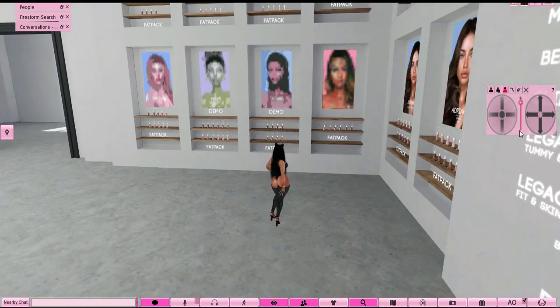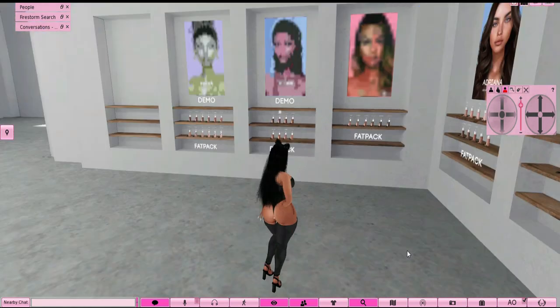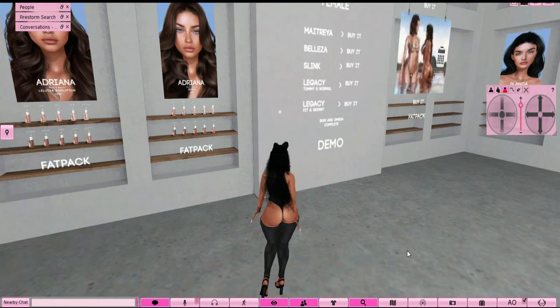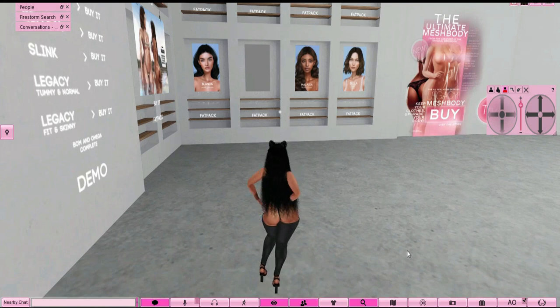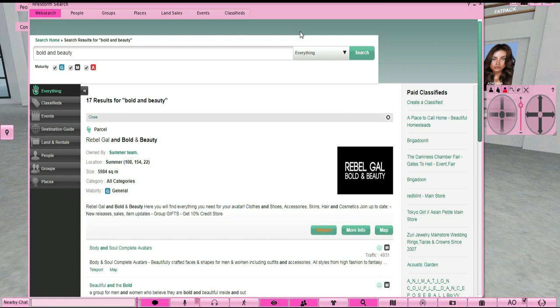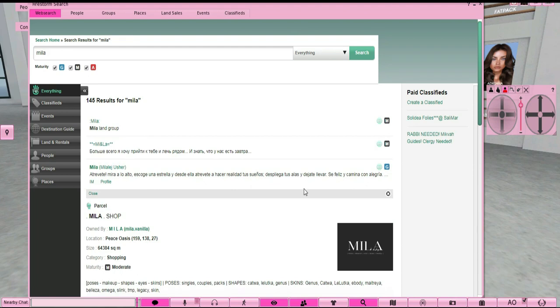Anyway, you get the drift — that's what you would do. You can also join groups. A lot of times some groups do free stuff, so you'll be alerted when they do free giveaways or when new stuff is released. That's definitely an option. Mila, for instance, not only has skins but also offers free stuff sometimes, so if you're new the more money you can save the better.